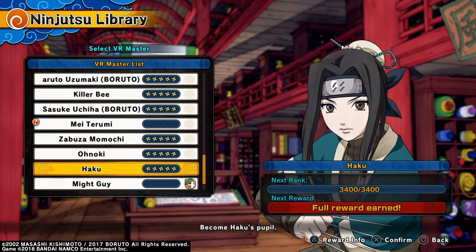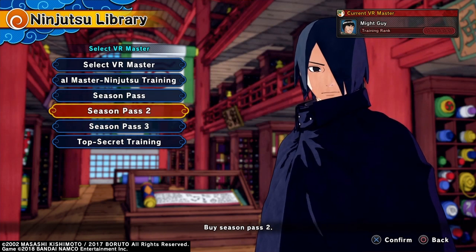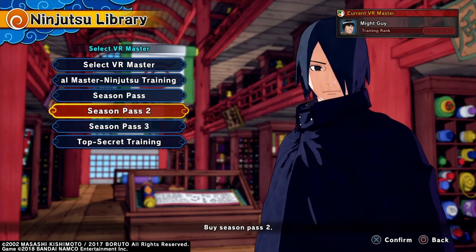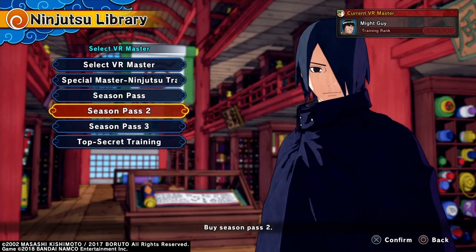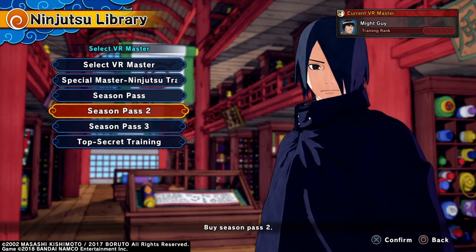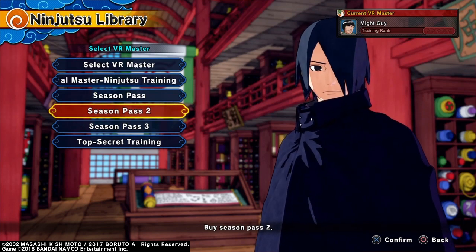To download Haku as a DLC character, go to the PlayStation Store or access the Ninjutsu Library in Shinobi Striker. You'll see Season Pass 2 — purchase it to get all Season Pass 2 characters and master ninjutsu training packs for free. You can also search the character's name in the PSN store and buy the master and ninjutsu training pack separately. I highly recommend getting Season Pass 2 because it has a lot of good characters with great ninjutsu for your CAC characters.